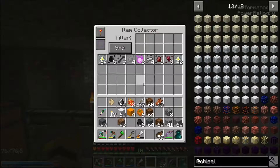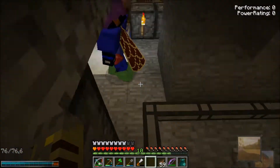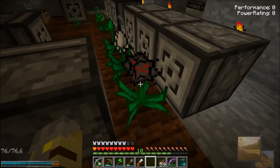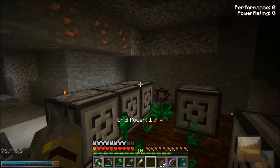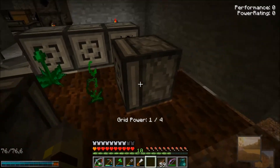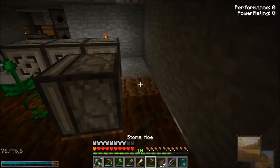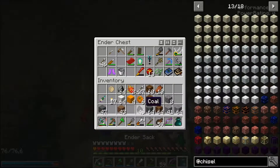Wither Skeleton Essence alone doesn't turn into Wither Skulls. You need a bunch of stuff. To make a Wither Skull, you need a Skull Plate, and the Skull Plate is what costs everything. You need the Blank Skull — that's what it's called — and that takes Soul Dust and Bone Blocks. The Soul Dust takes Soul Stone, and the Soul Stone takes Soul Sand and regular Stone.